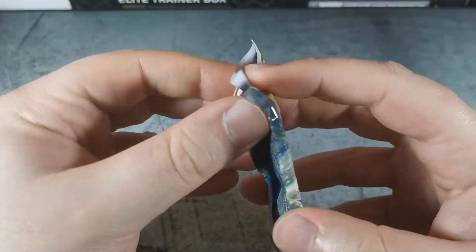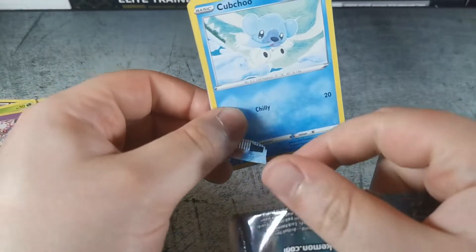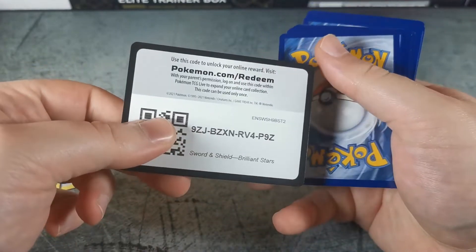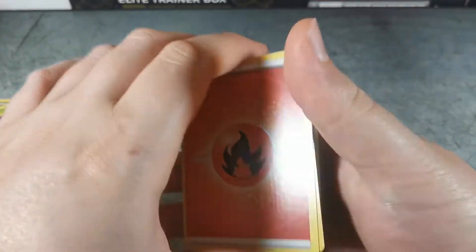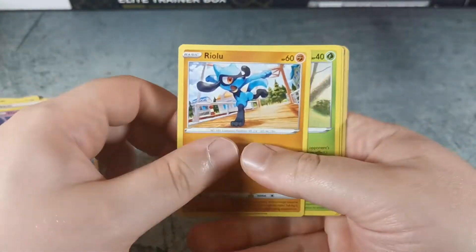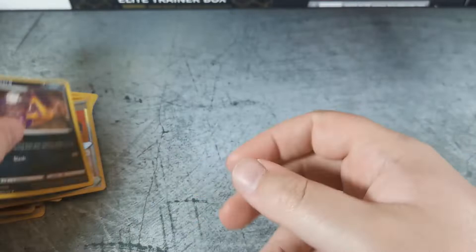Brilliant Stars — hoping for that alternate art Charizard still, or even the Rainbow V-Star Charizard, I'd take that one too. Fire Energy, Starmie, Fresh Water Set, Claydol, Cubchoo, Dedenne, Riolu, Cherubi, Sawsbuck, Choice Belt, and a Liepard.